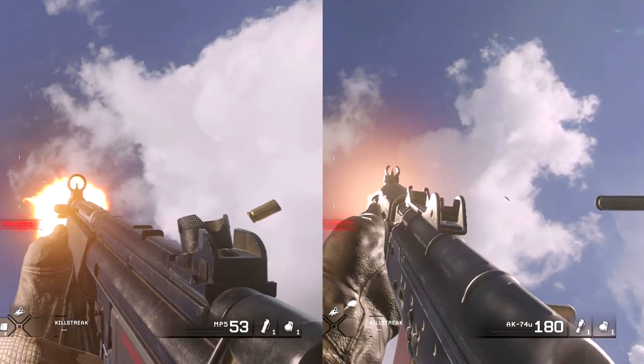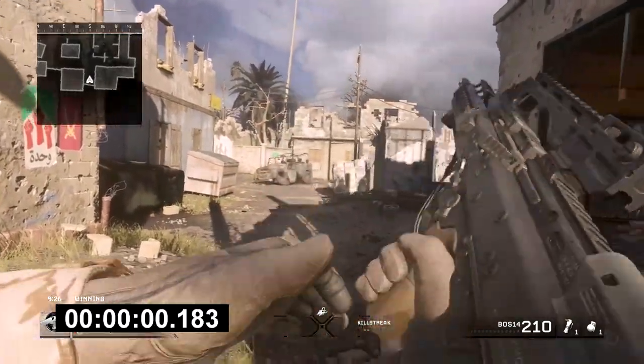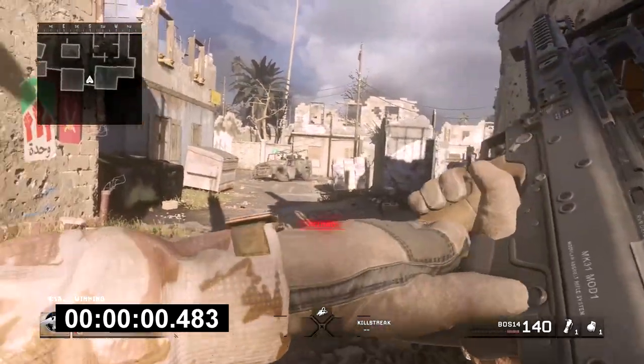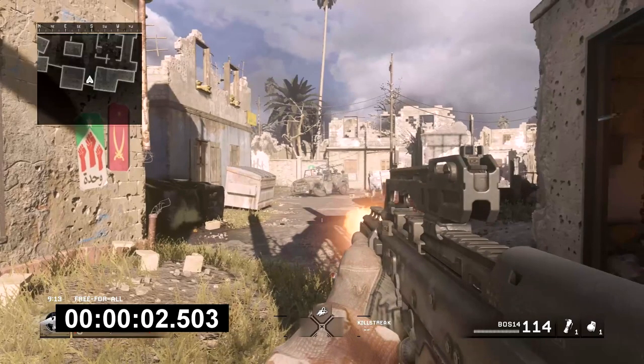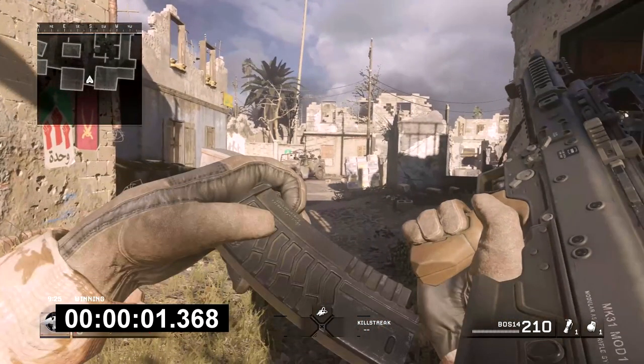The reload speed on an empty magazine of the BOS 14 is about 2.94 seconds, making it one of the faster ones in the assault rifle category. The reload speed on a half-empty magazine is about 2.5 seconds, which is pretty much average for assault rifles. The add time — the overall time from the beginning of your reload animation to when ammo is actually in your magazine, enabling reload canceling — is about 1.33 seconds, though due to frame rounding it's most likely going to be 1.5 seconds, in line with every other assault rifle in the game.